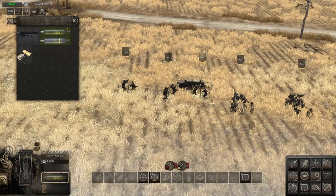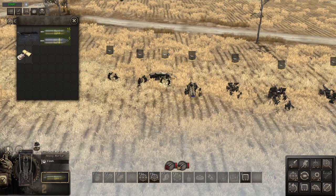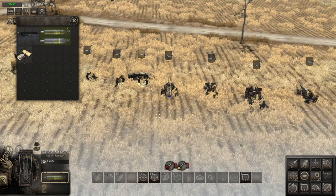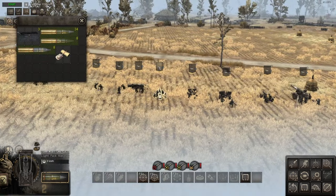With mortars I'm quite happy sticking with the 60mm, though you could go for the 81mm or the 4.2 inch — it's up to you. I do like the mortars and they're quite handy. I just thought I'd include them in this tutorial even though artillery is technically what I said I'd cover.